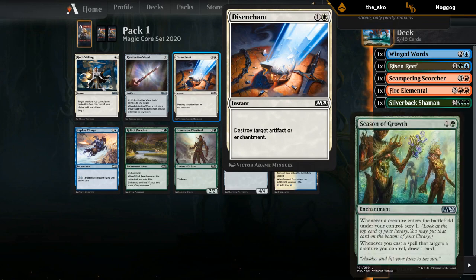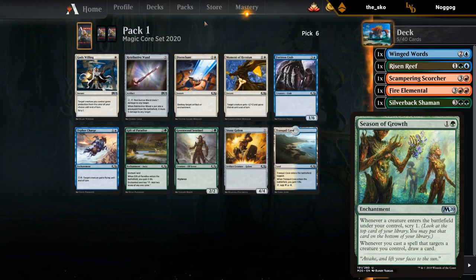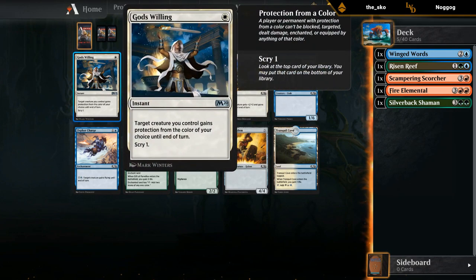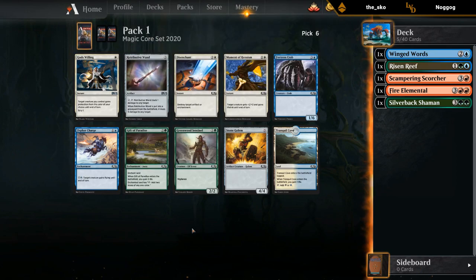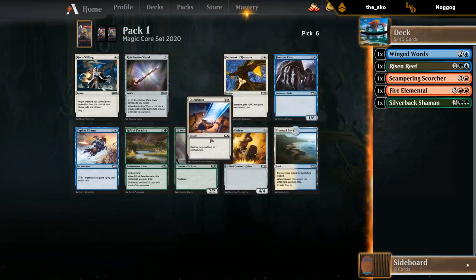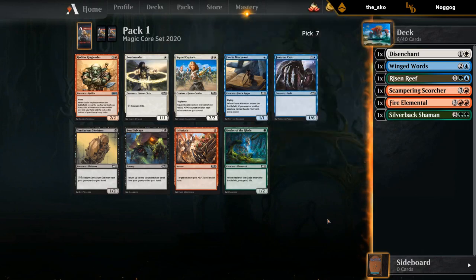Is Disenchant good? The two-mana enchantment Season of Growth that draws a card whenever you target a creature is one of the better cards in the format, so Disenchant being able to kill those is pretty decent. Wands can be activated every turn so they're not the worst. God's Willing to protect our big creatures is actually pretty good too, but it's not like people are going to be playing a ton of spot removal in this format. We can only activate Scuttler Charge once a turn since we only get one blue mana, so it's not as good as giving two creatures flying per turn. Alright, people like Disenchant.